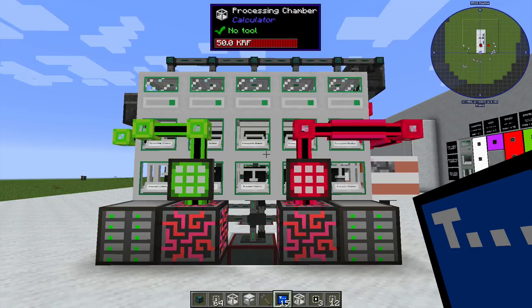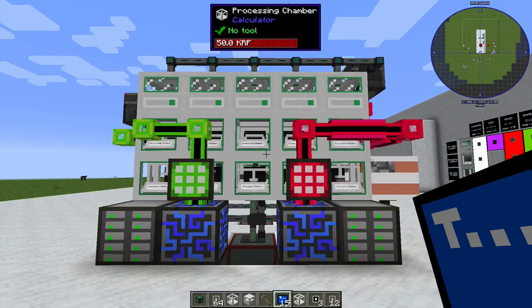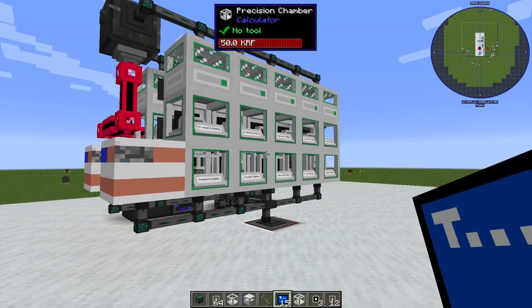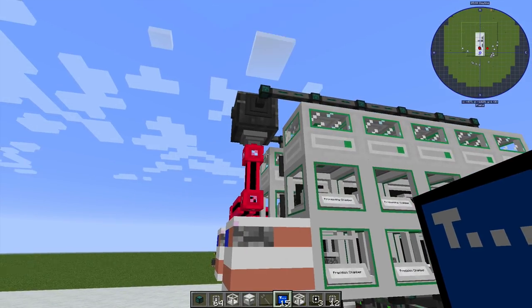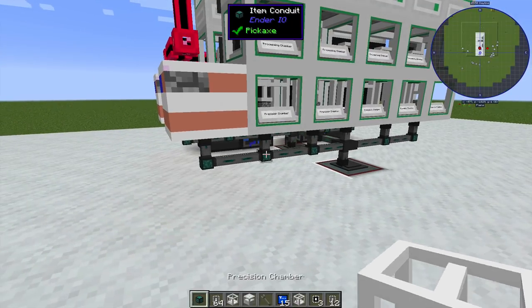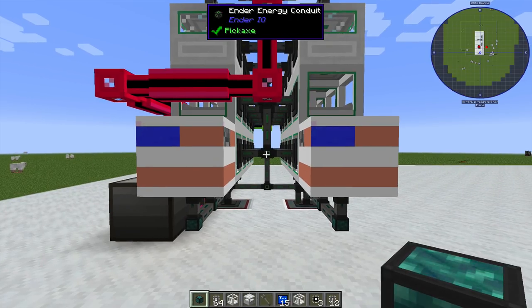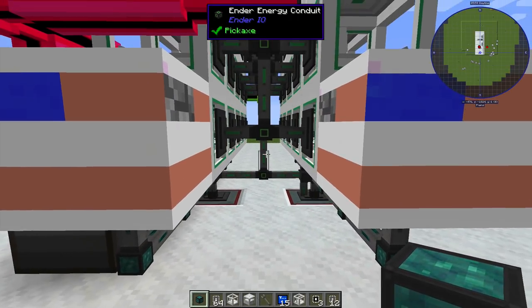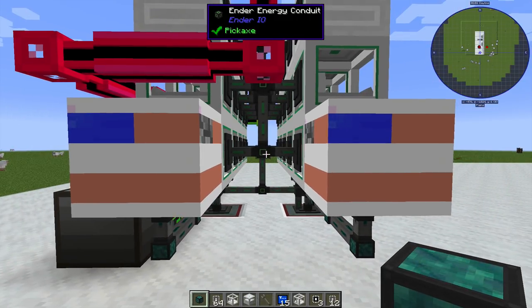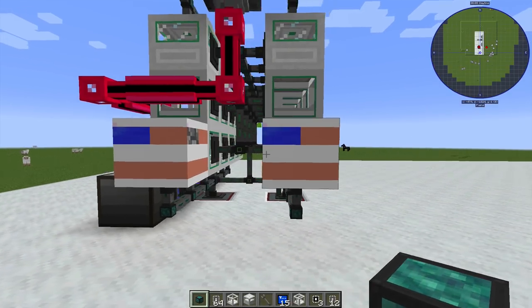This big beast of a machine is actually fully modular. You can stack them as many times as you want — just keep repeating the same pattern. It's actually very, very fast. I had to turn it off to make this video because it was making my computer so laggy. There is a design flaw where I put them too close together — they need to be at least two apart. The reason is because the energy ender energy conduit maxes out at 20,480 RF per tick, and unfortunately one three by five wall actually maxes that out.